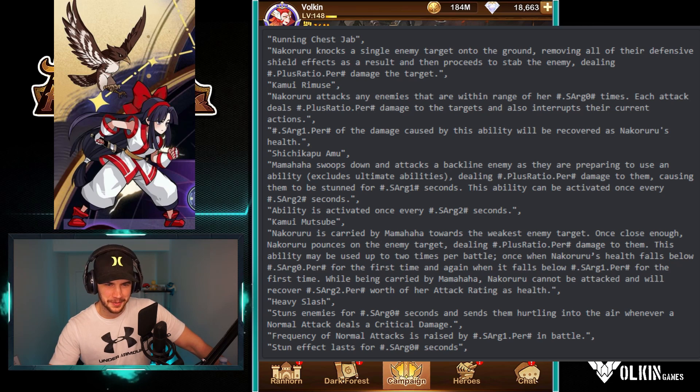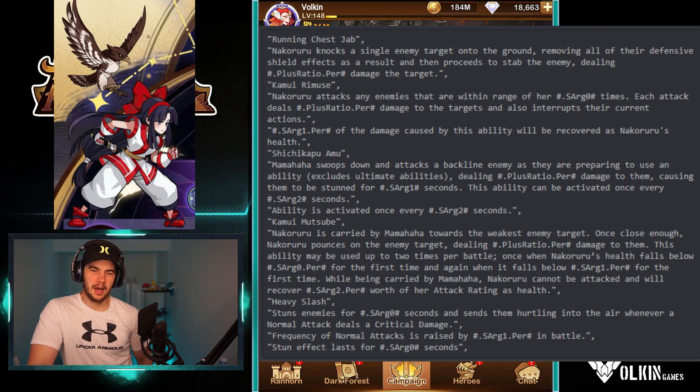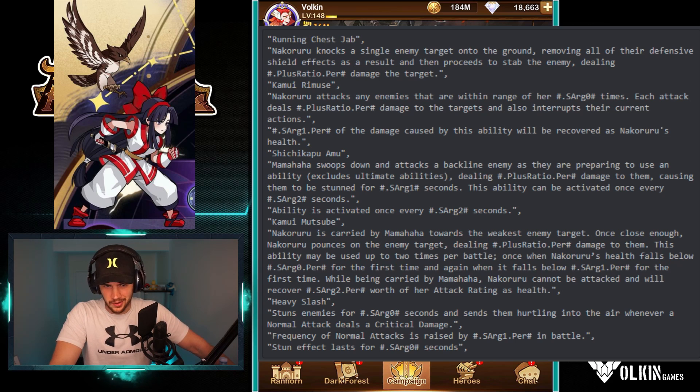Next skill — Kamui Remuse or something like that. Nakaruru attacks any enemies within range of her, each attack dealing damage to the targets and also interrupting their current actions. Really nice when you have interrupts, especially if it's going to interrupt ultimates. A portion of the damage caused by this ability will recover as health for her. You can't time this one, it's just on auto, so you could get lucky with RNG. It's essentially a cleave with an interrupt and lifesteal — I can get around that.